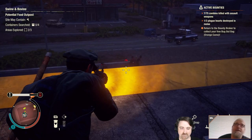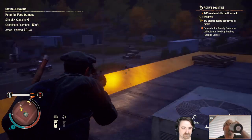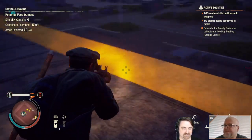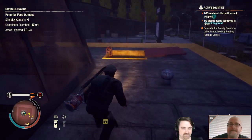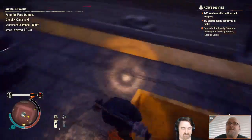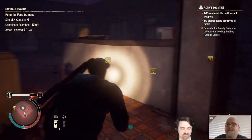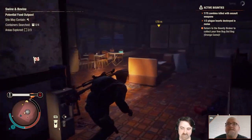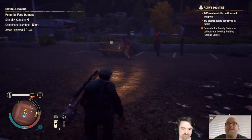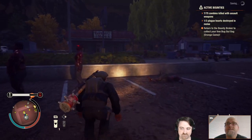When did those line of sight changes go in? Was it the last update? Yeah, it was update 27. So we're only at seven zombies killed with assault weapons, but that's okay. I did not bring plague cure, so I'm going to have to rethink that part of this. I should have prepped better. These jokers look like they're broken, so we're just going to run over here.